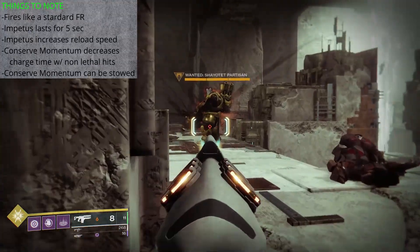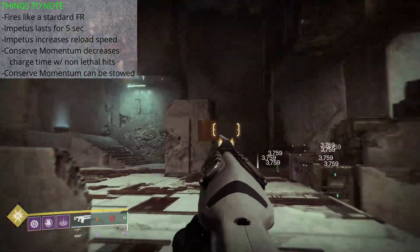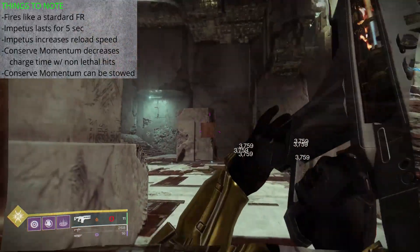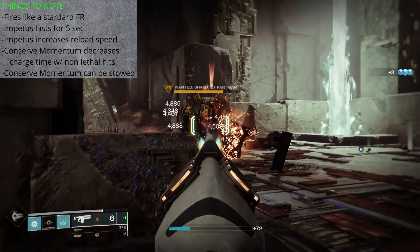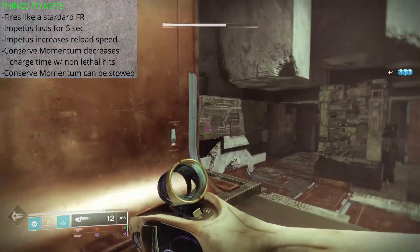With Conserve Momentum, we need to be damaging targets without killing them to activate the trait's ability. This cuts the charge time for each consecutive burst. And when we get to the final 4 rounds of an 8-round magazine, those spreads are coming out almost immediately. Now you can shoot a target a few times and walk away, even stow the weapon and then pull it back out — just don't secure a kill or reload the weapon if you want to keep the trait active.